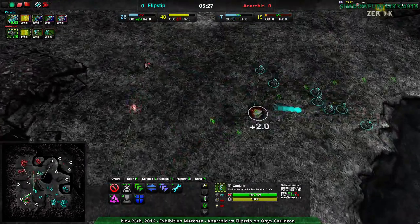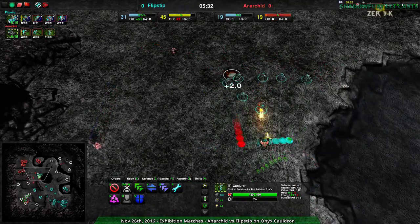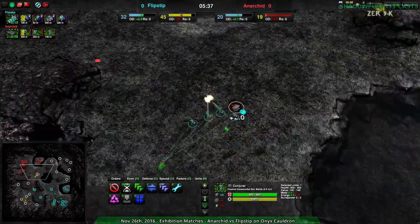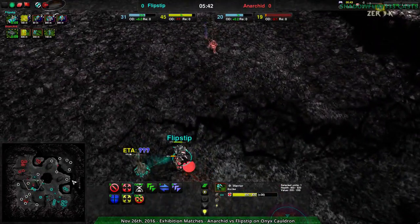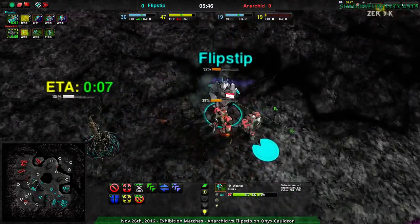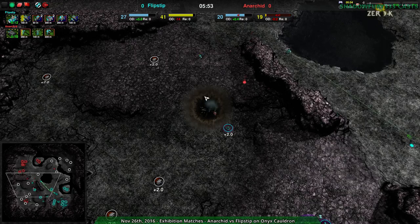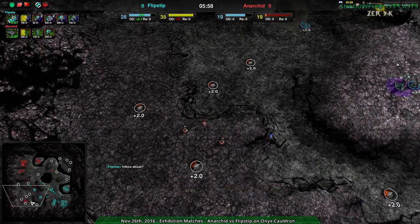The ducks are in a wonderful position right behind the warriors. This should actually get rid of the warriors no problem. That warrior's dead. Flipstep's commander taking a fair bit of damage — it's not going to go down, but that scythe... actually, there are two scythes. Flipstep not focusing on getting rid of the scythes, losing their commander. So Flipstep's expansion to the southwest has been slowed — not stopped completely, but slowed. And Anarchad taking the southwest as well.